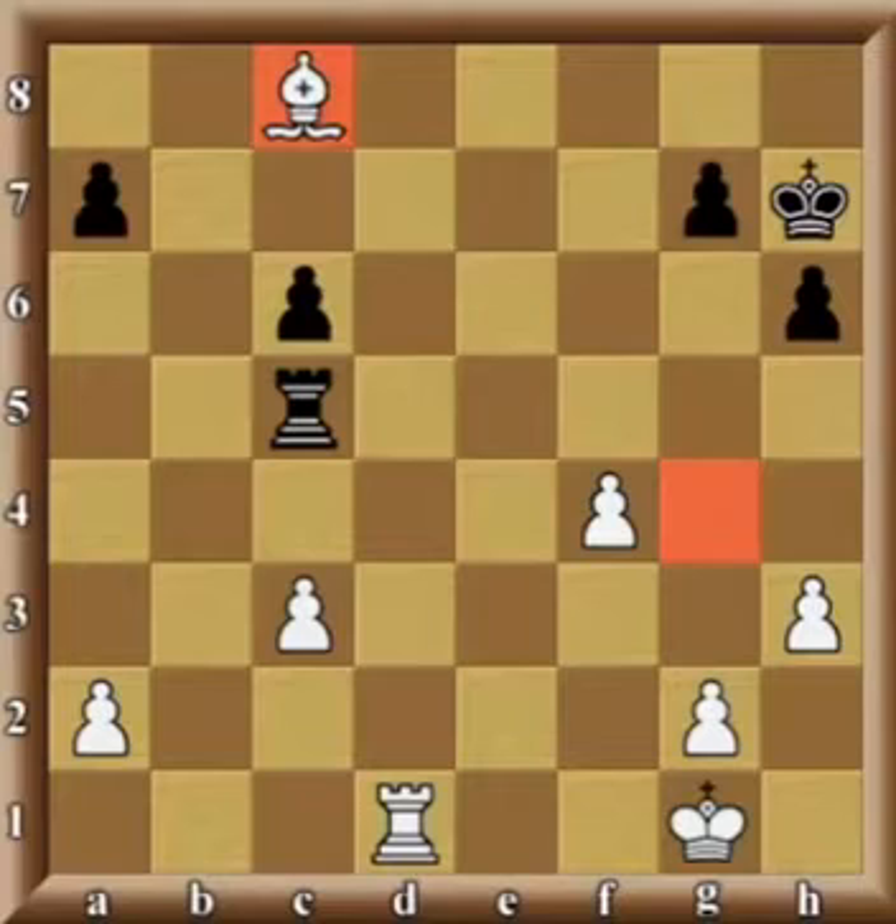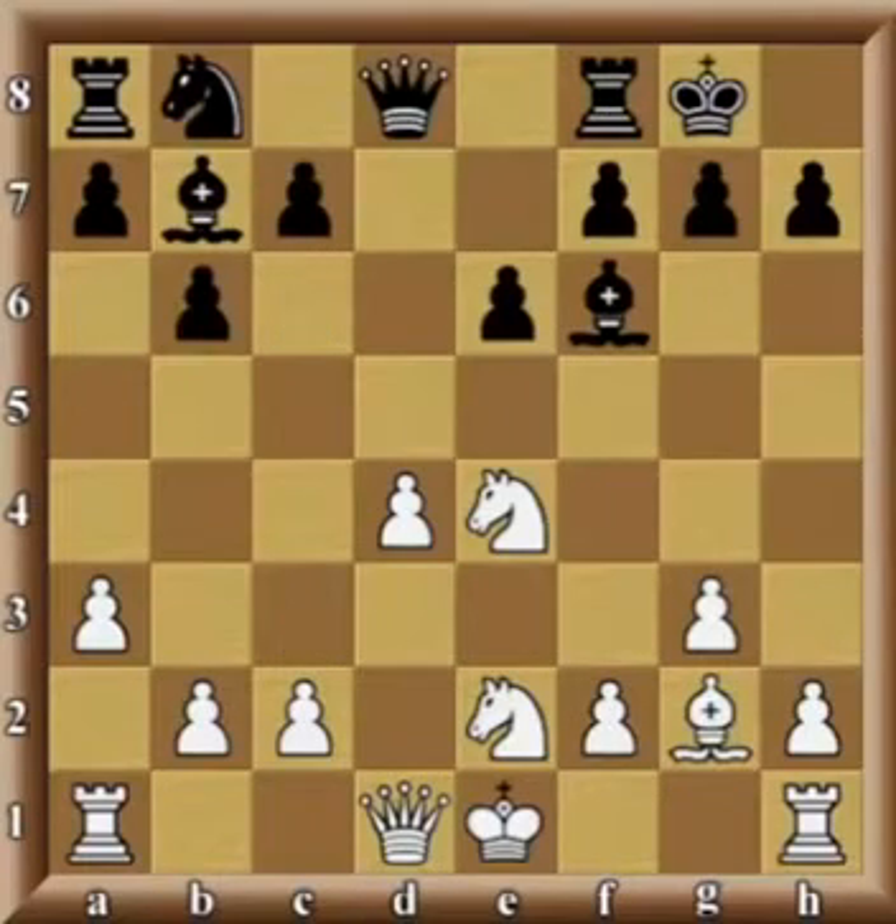Let's move on to our next example, which will be dealing with a different pattern. In this last example we dealt with a fork, and now we're moving on to a discovery. The position on the board has been reached in a game in just 10 moves from a French defense, and it was white's turn.